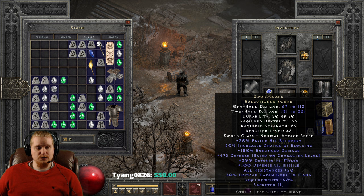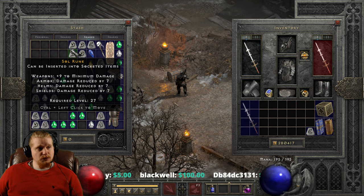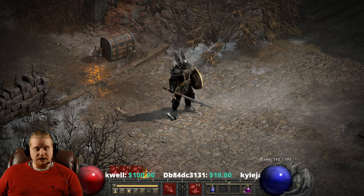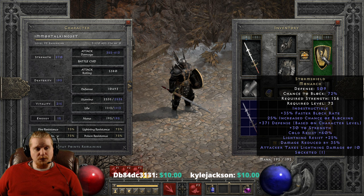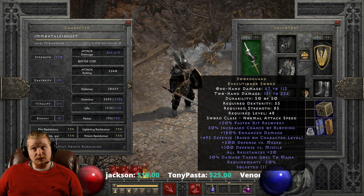This is the Swordguard Executioner's Sword. It is a very unique weapon that has access to one of the very few increases to chance to block on a non-shield item. It's also a two-handed weapon, which means the only class in the entire game who can benefit from the increased chance of blocking is the Barbarian. So if you were to create a shield barbarian, this would be one way to achieve a much higher block chance. By putting a really nice block chance item on in combination with the Swordguard Executioner, you could end up very easily with a 75% block chance.